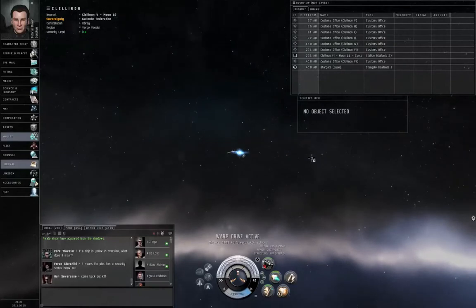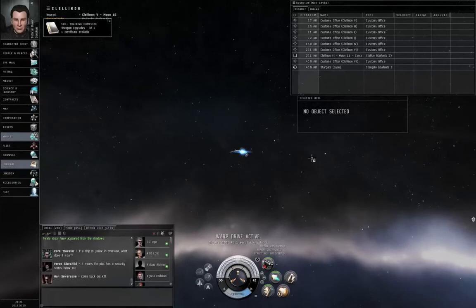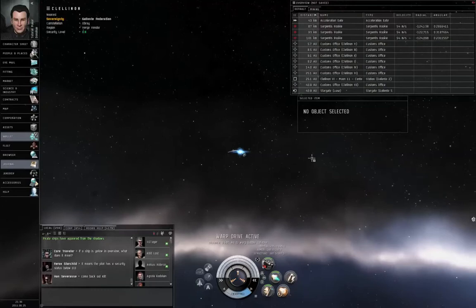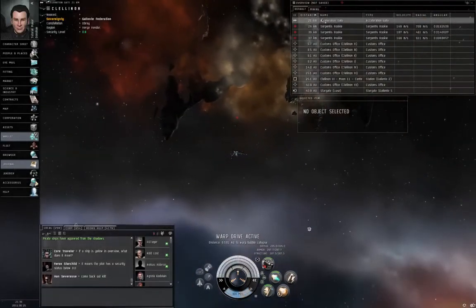Skill training completed. Skill training completed. Weapon Upgrades reduces the CPU requirement of both turrets and missile launchers.